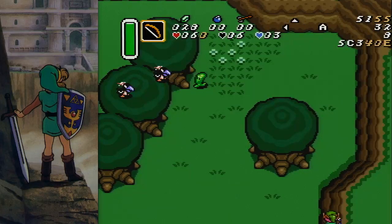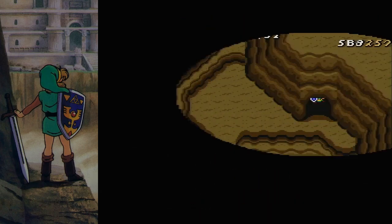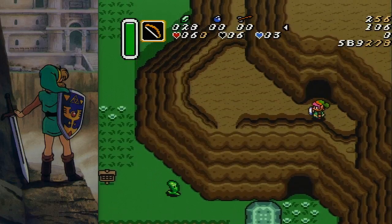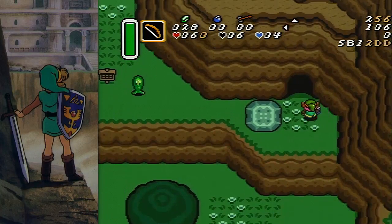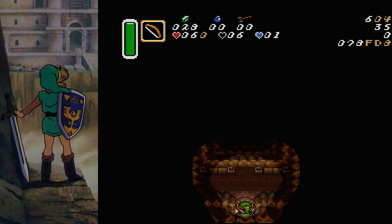If you do happen to get the wrong jump, you can enter this cave, come out, and I think you can spin speed through here — or maybe you can. It's just really finicky and weird. I haven't messed around with that too much, but you can recover it if you fail it. You can probably recover it without entering the cave, but it's kinda hard to see what you're doing on the broken camera screen.